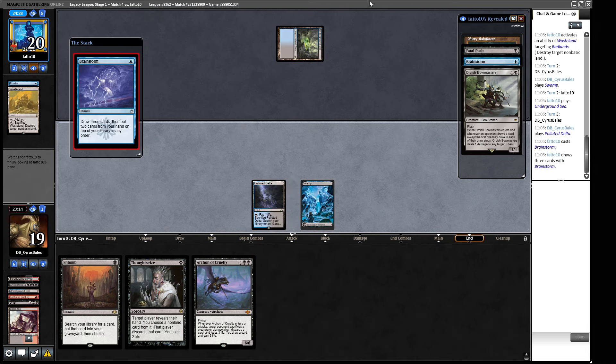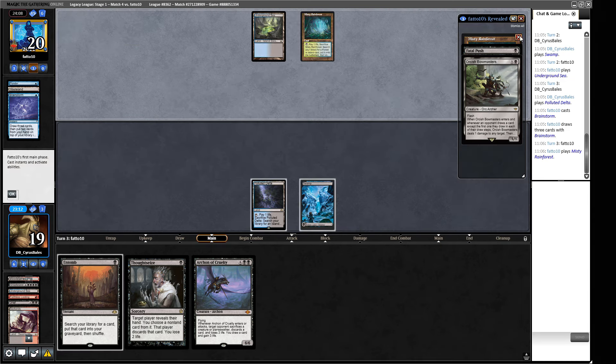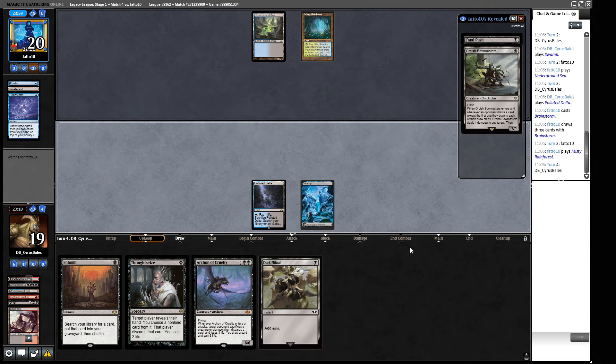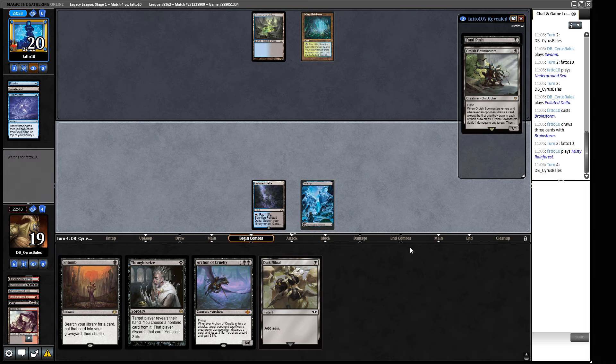I don't think we want to Thoughtseize yet because we might need to draw a few cards first before actually putting a reanimation spell on the stack. Orcish Bowmasters aren't the best friends in the world. Our opponent has a Brainstorm going off here — I imagine they'll crack their fetch and play Bowmasters in our end step, making Faithless Looting awkward. If we Dark Ritual into Thoughtseize first, we get pinged quite a lot by Bowmasters and that just turns off Reanimate.